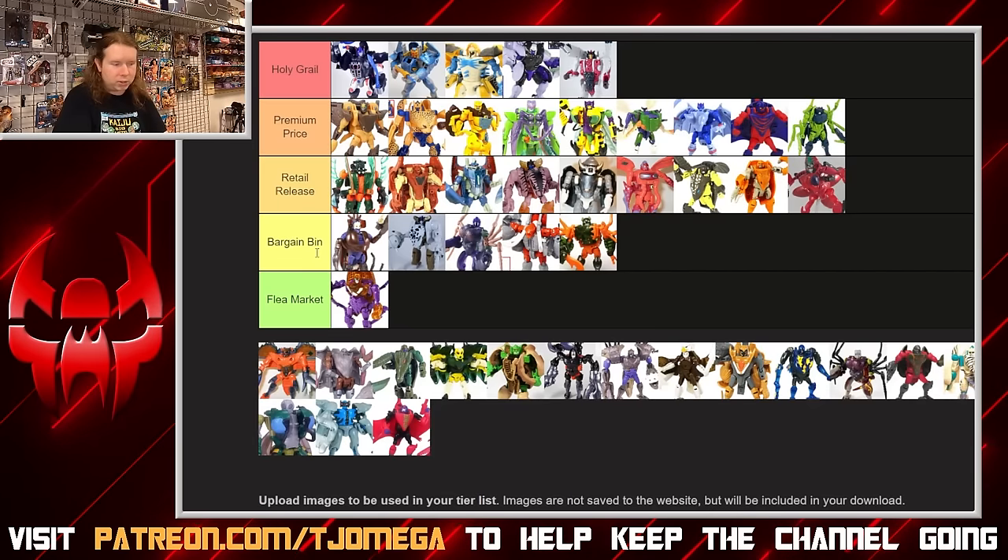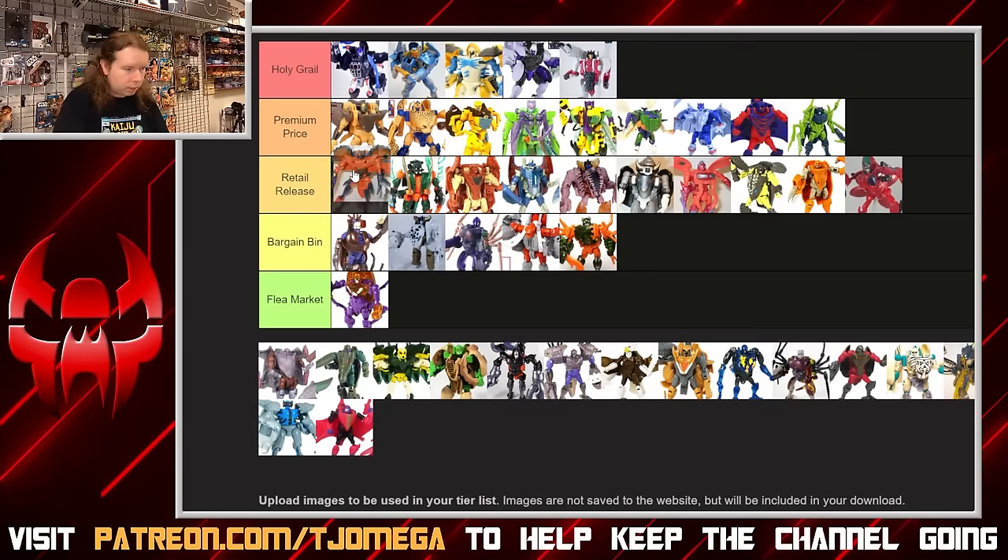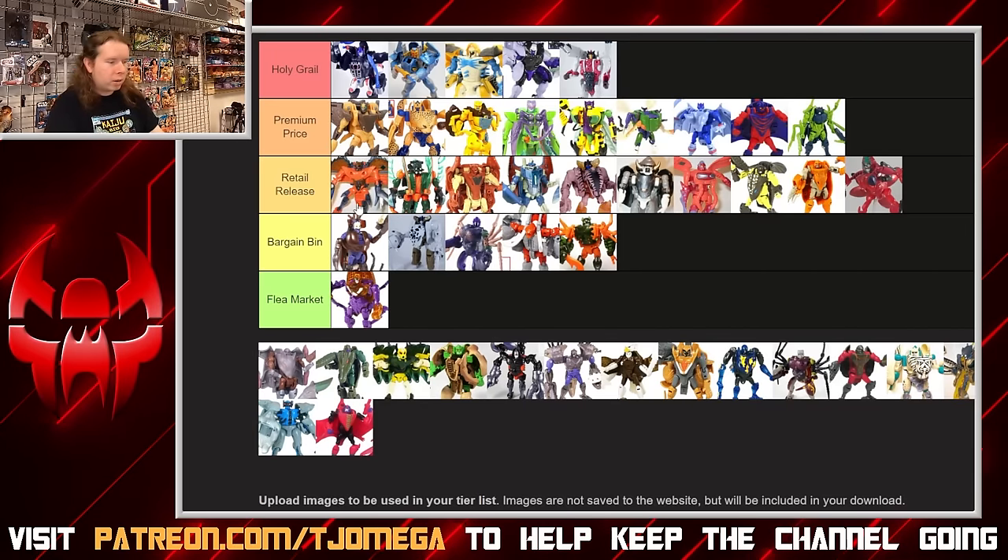Razorclaw — a simple little crab transformer that kind of works for me. I like how the shell becomes this high shoulder armor silhouette. The color scheme is a little more out there since it's a year-two basic, but it works. I think the color scheme gets more interesting and the toy looks even better when you get to his Transmetal repaint — but we're not talking about that here. I kind of want to put him top of retail. I don't think he wears his kibble as well as some of the premium figures, but I think he works there.